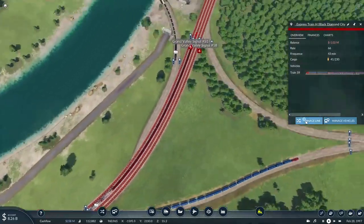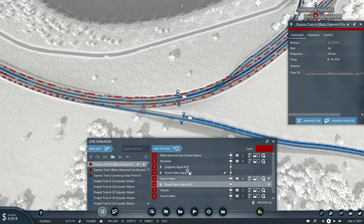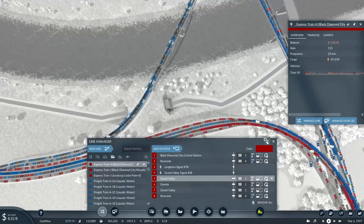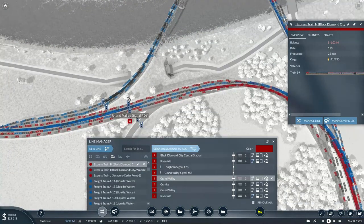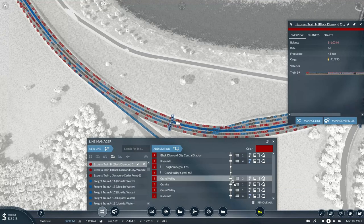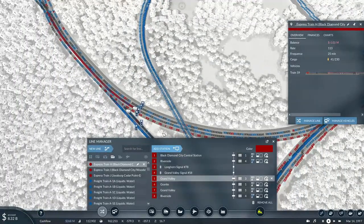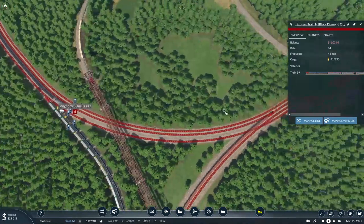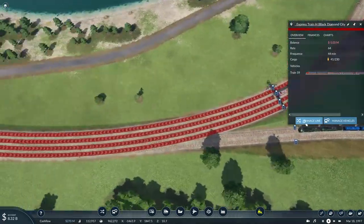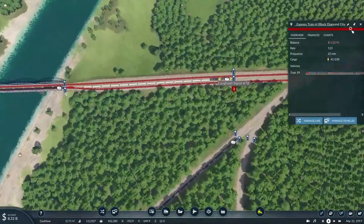Why is it basically going on all four tracks? I don't get it. It's supposed to head back to Granite — add this signal on the way back. No, that's going to make it all four tracks. I don't want all four tracks. Fine — if you want to be on the freight line, go ahead. I am not in the mood to fix this problem right now.